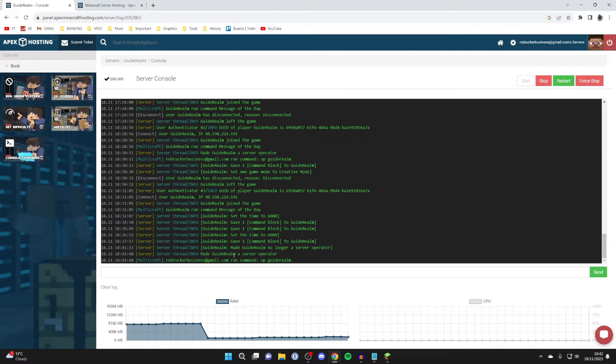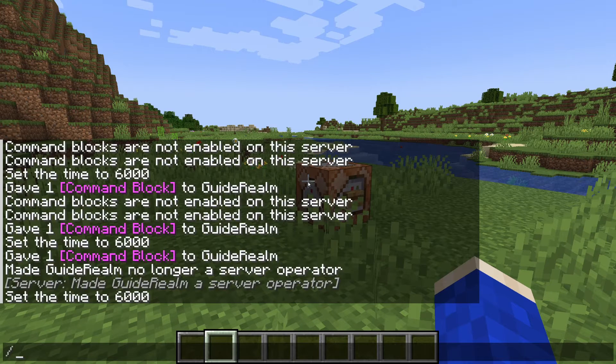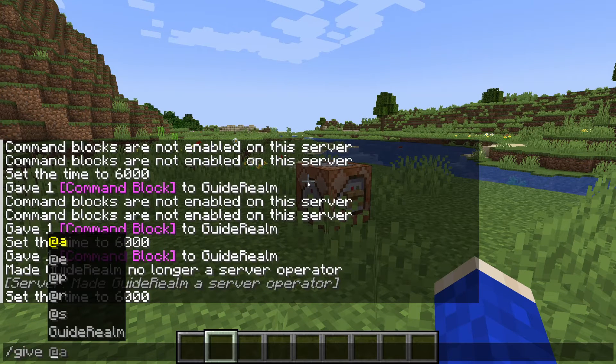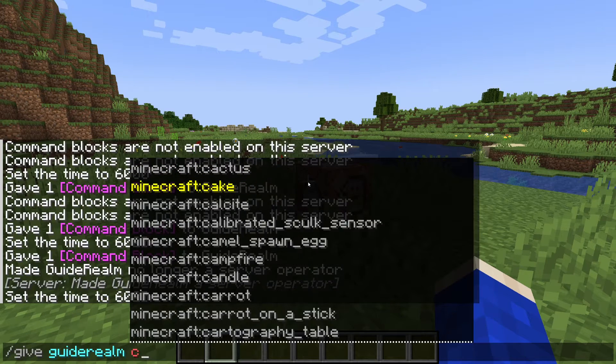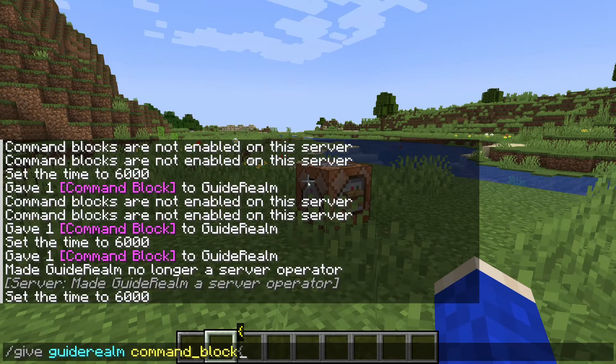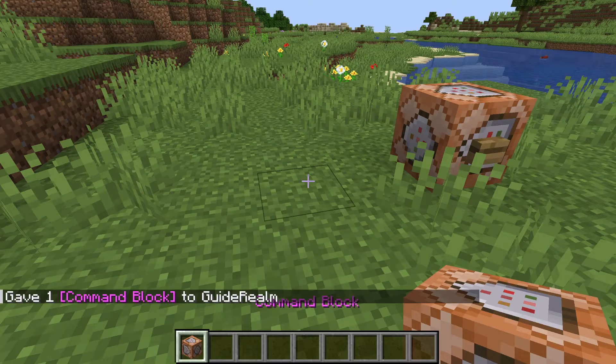Now we can go back to Minecraft. To get command blocks we need to enter a command, so open up your chat and type in /give and then your username — in my case guiderealm — and then type in command_block like this and hit enter. Just like that you'll be given a command block which you can then go and place.